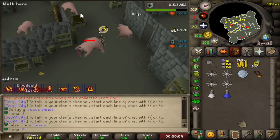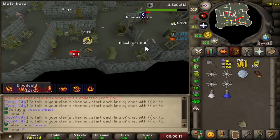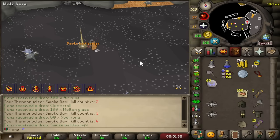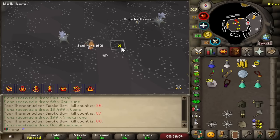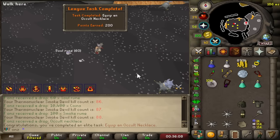I'm even one-hitting blood valves for 120. Smoke Battlestaff at 4 KC! There it is — we got the Occult Necklace. Wield it and we get a free 200 points.